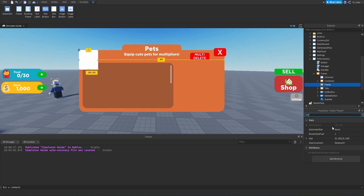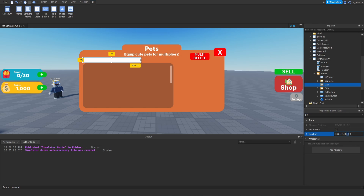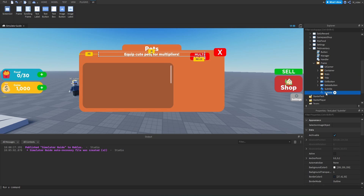We'll add a new frame inside of here, set the size to scaled, and rename this frame to 'Stats.' This frame is going to hold the display showing how many pets the player currently has equipped and how many they can store in their inventory. We'll resize it and drag it out a little bit, move the position up to about 0.11 so it's in between the container and the subtitle, and then set the background transparency to one so there's no background.